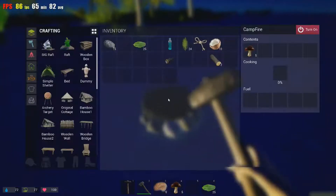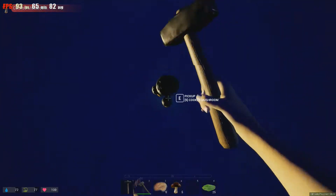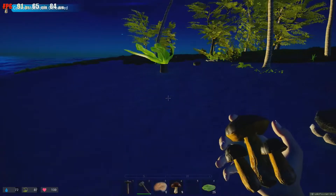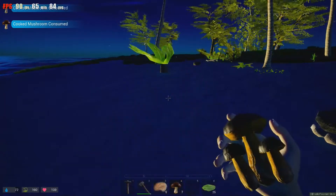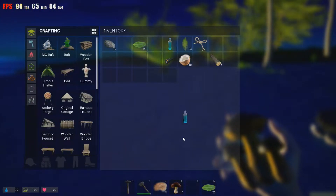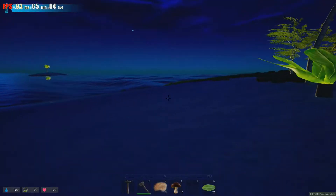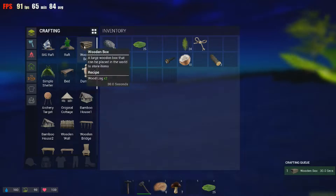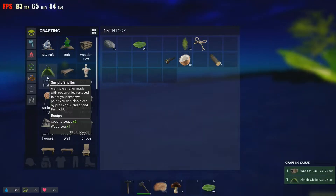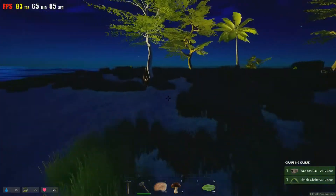Let's go ahead and grab these mushrooms. Did I drop them? Yeah, you can pick them back up. Let's go ahead and eat some mushrooms. Mushrooms don't give you as much as the coconuts — the coconuts give you water, but the mushrooms don't. So let's drink some water from the bottle we started with. We should build a wooden box and a simple shelter. Let's see if I can kill this animal.